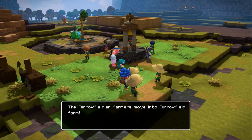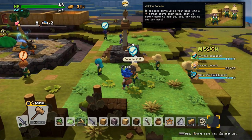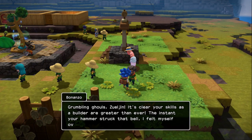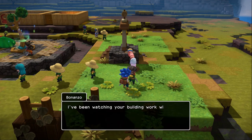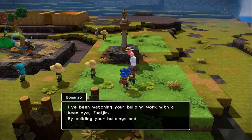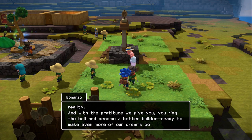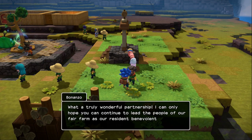So we got quite a few quests to do. And yesterday, y'all said in the comments that I had missed out on some fresh dirt in the cave where we found Wrigley. But it's not that big of a deal — we can make as much of it as we want, all we have to do is press down some of those scarecrows. Bonanzo says: crumbling ghouls, Zul'jin — it's clear your skills as a builder are greater than ever. The instant your hammer struck that bell, I felt myself overcome with creative energy. By building your buildings and planting your crops, you have made our hopes and dreams a reality. What a truly wonderful partnership — I hope you continue to lead the people of our fair farm as our resident benevolent builder.